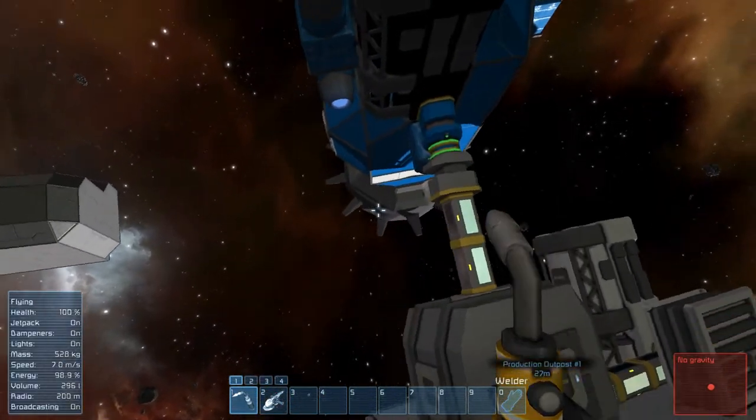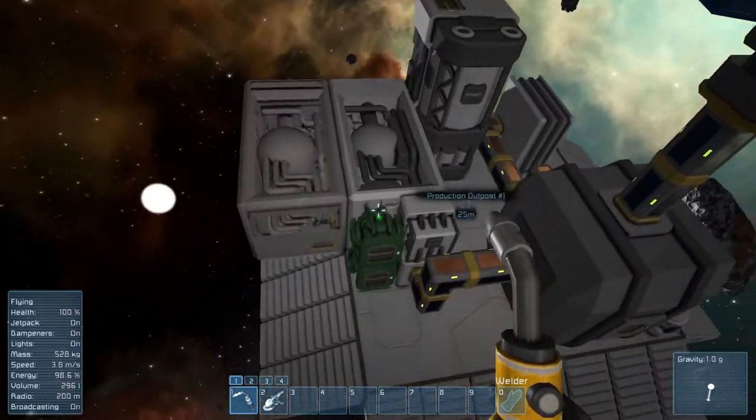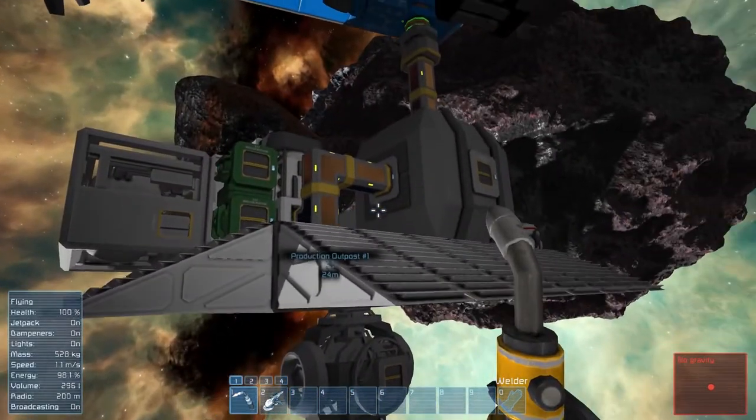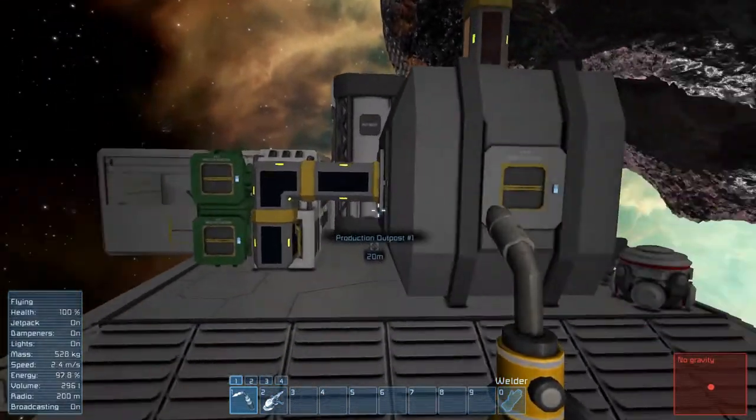Yo Internet, I am Calvin, and this is Space Engineers, our Exploration Survival Series Part 7. When we left off, we were going to get more power for this base because we need it. We can't run everything at the same time, and it's become a bit of a hassle to manage it all.